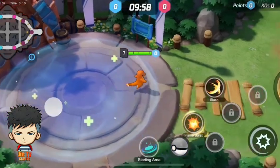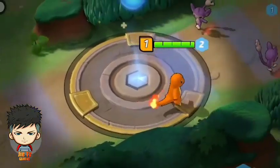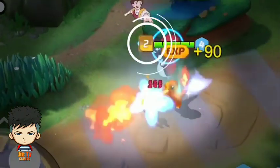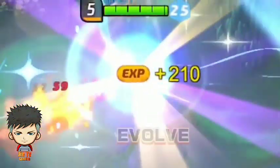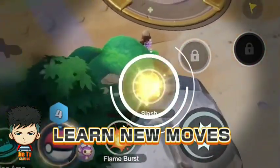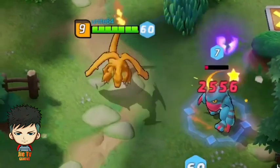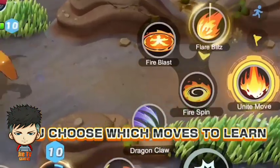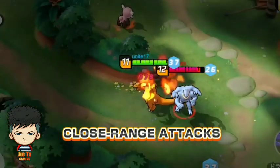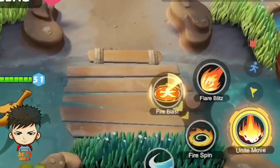The Pokémon you control begins each battle at level one. By defeating wild Pokémon in the field, your Pokémon will increase in level and even evolve, as well as learn new moves. You get to choose which moves your Pokémon learns as it levels up — focus on close-range attacks, or choose to optimize for long-range capabilities.